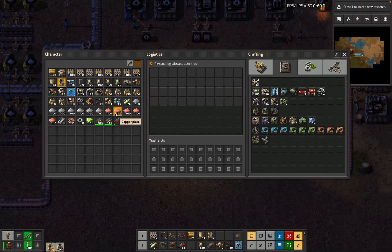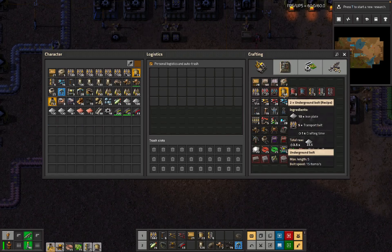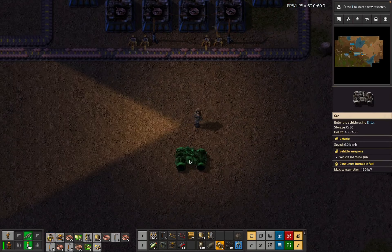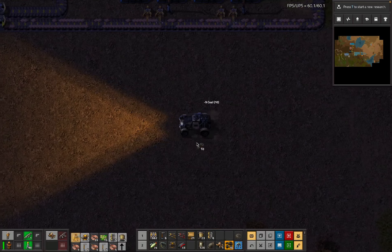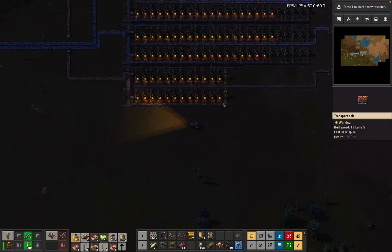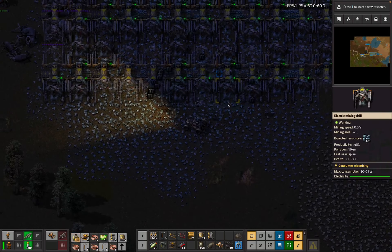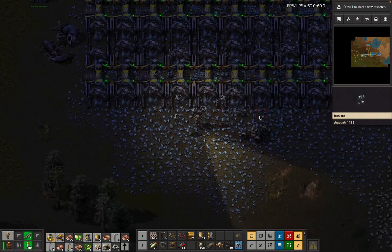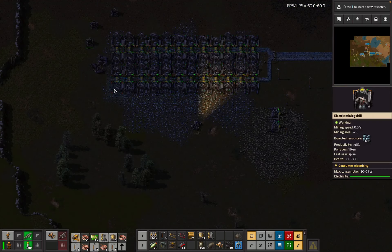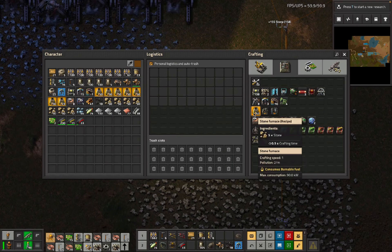Gun turrets - we're doing silly things again. Gun turrets, and then also some number of splitters. Let's get a lot more mining in place. We're going to need more of those as well. Mining, okay - so that's like the basic interest. How much is that now? That's 48.